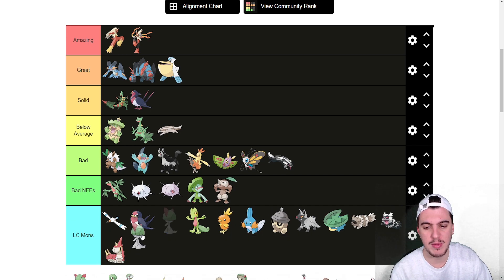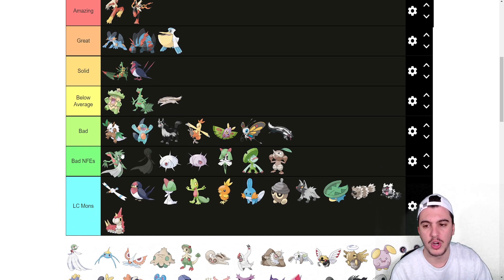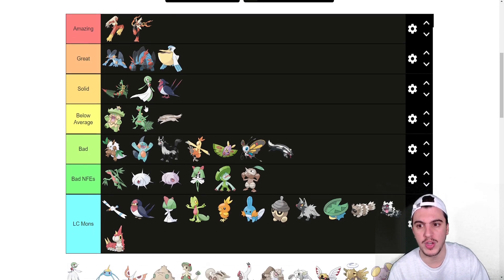Ralts is in LC and does basically nothing. Kirlia is in the bad NFEs. Gardevoir will be in the Solid tier — I think it's better than Swellow. The speed is fine, and it has solid coverage options like Moonblast, Psyshock, Mystical Fire, Focus Blast, Shadow Ball — all really nice. The issue is its speed tier is a bit too slow for it to be considered anything higher than Solid.